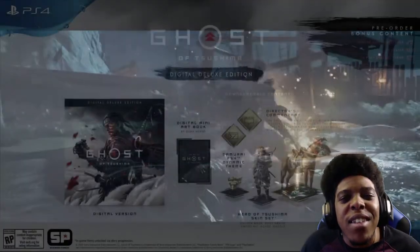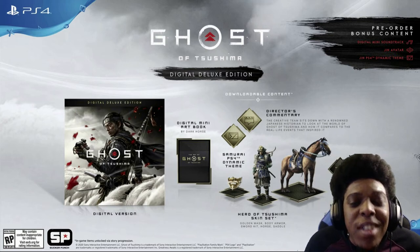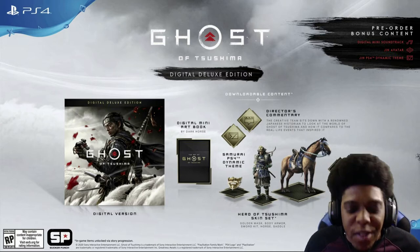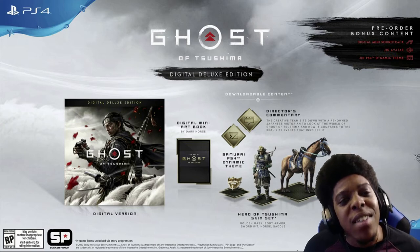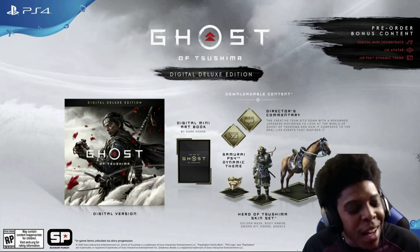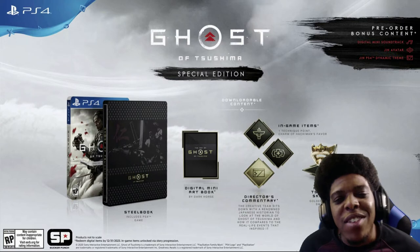The second one is the digital deluxe edition. It comes with the digital copy of the game as well as the Hero of Tsushima skin set, which includes an additional in-game horse, mask, saddle, sword, and armor set for Jin. It also comes with two in-game items: the Charm of Hachiman's Favor and a technique point. We're going to need a lot of technique points to build Jin up to fight the leader, Khotun Khan, so that's a good start.